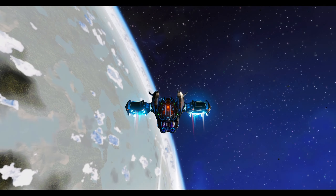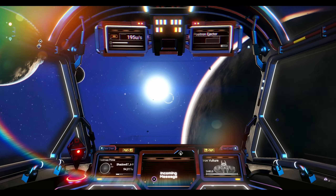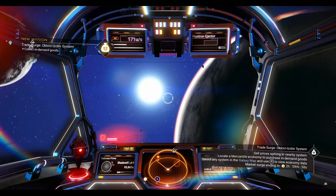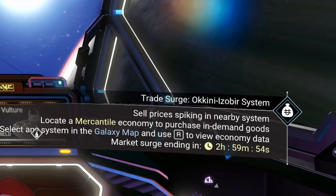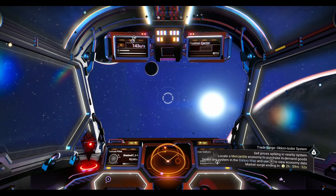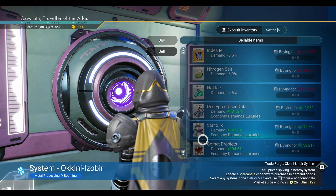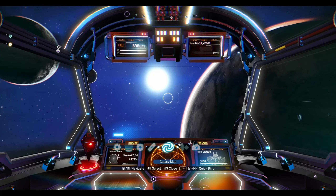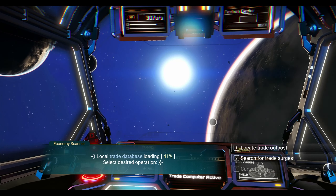What is going on travelers? Here are some new features added to the economy scanner. The economy scanner can now detect nearby trade surges in addition to detecting planetary outposts. Trade surges are a 3-hour timed event in which you are asked to pick up a certain commodity and bring it to a specific station, getting almost double the profit for it. Go to the quick menu, select the economy scanner, and a prompt to find a trade surge will appear.